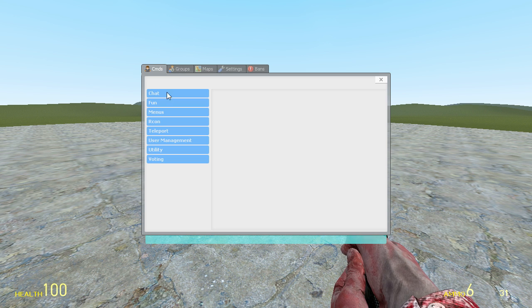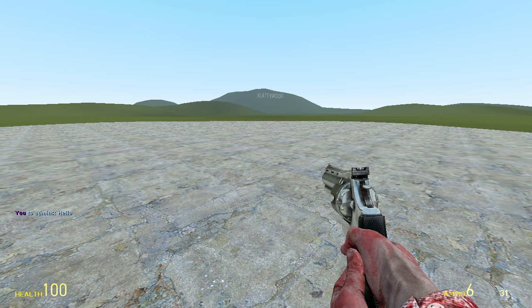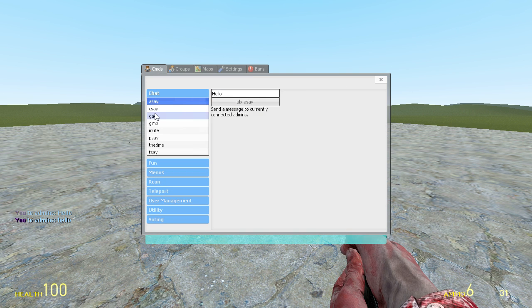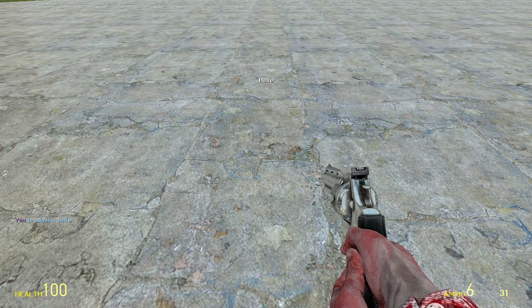The first commands we're going to go through are chat commands. Asay will send a message to admins, as such. You can do this in-game by typing an @ sign before your message. Csay will send a message to the center of everyone's screens — it's hard to catch, but there you go, hello, you can see it there.